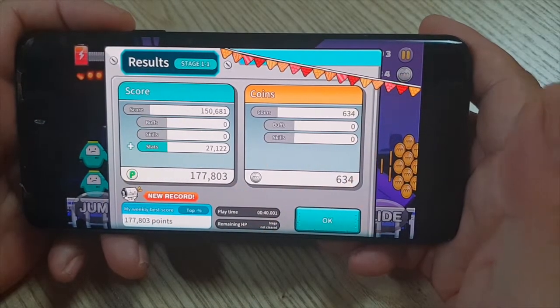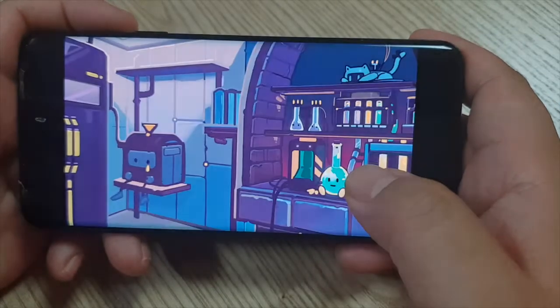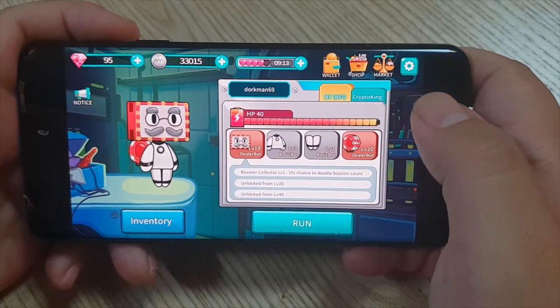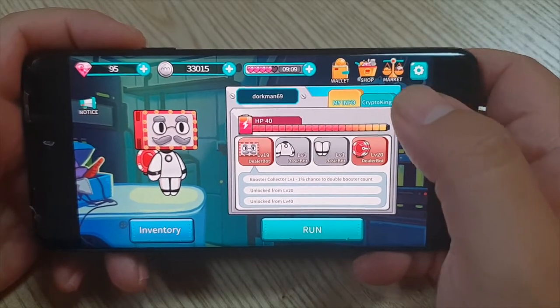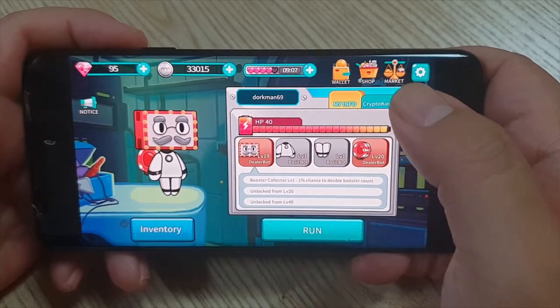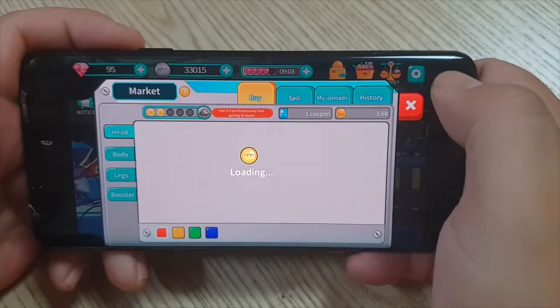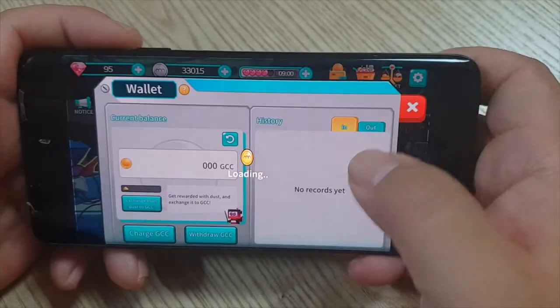So where's the actual blockchain? How is blockchain incorporated into this? What I found is that this isn't a dApp — it's not built on top of a blockchain or any kind of smart contract. What it is, is it uses blockchain cryptocurrency — Ethereum — as your means to purchase upgrades and get more stuff. So you pay with Ethereum.